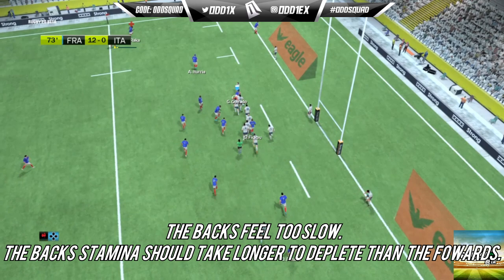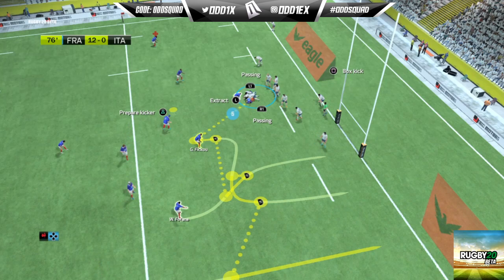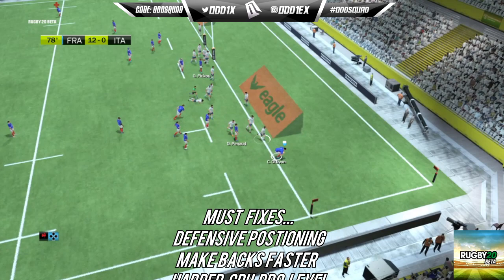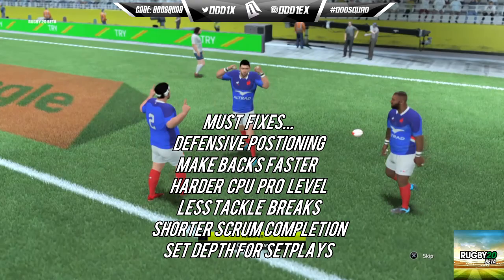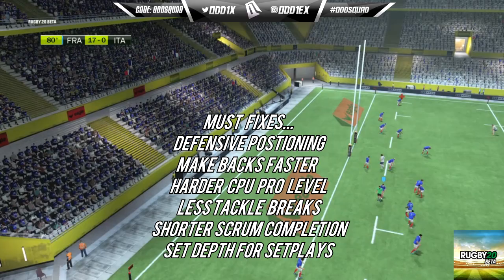The last thing I want to go over is player speed. The backs just feel way too slow, and I think it might be because of the stamina bar. Maybe the backs should have a different stamina bar to the forwards — one that doesn't deplete as fast — because once the bar empties, everyone seems to run at the same pace. Overall, my experience during this first phase of the beta has been an enjoyable one. The learning curve was fun, but there's still a lot of work to be done, especially around computer difficulty and defensive positioning.